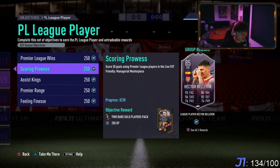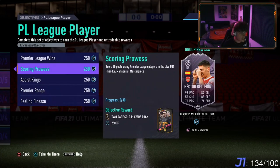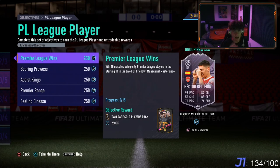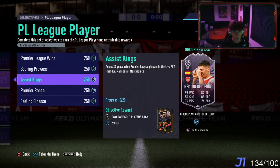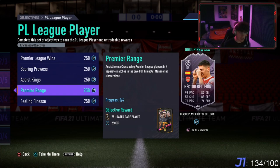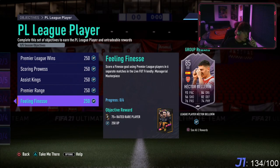These are the conditions you need to get this Hector Bellerin 85 red card. You need to win 15 matches using only Premier League players in the Fut Friendly. For scoring prowess, score 30 goals and get 20 assists using Premier League players — that's easy enough. The Premier League range is probably the hardest: you need to assist four times in four separate matches with a Premier League player, so you might need someone like Calvert-Lewin or Harry Kane as a target man. Then score a finesse shot in six separate matches, which is easy enough.